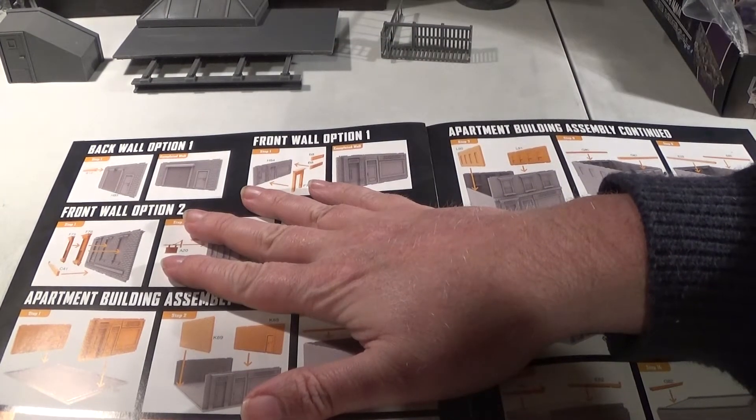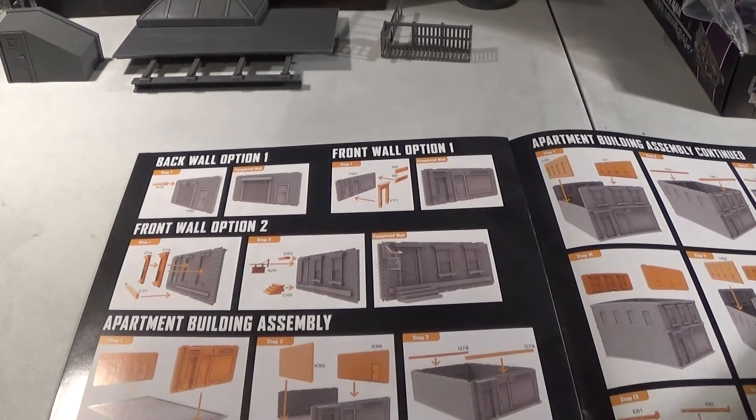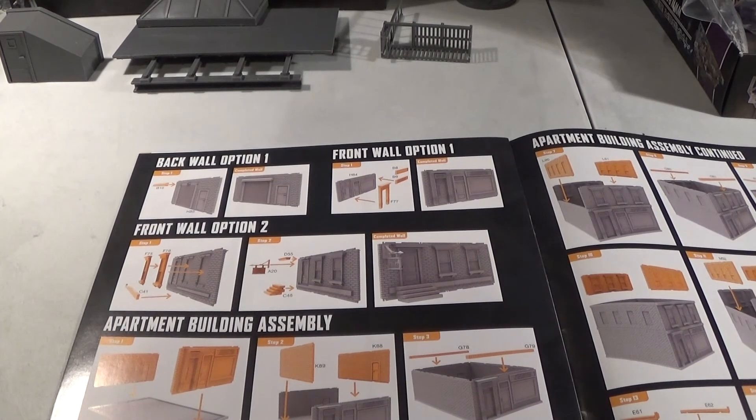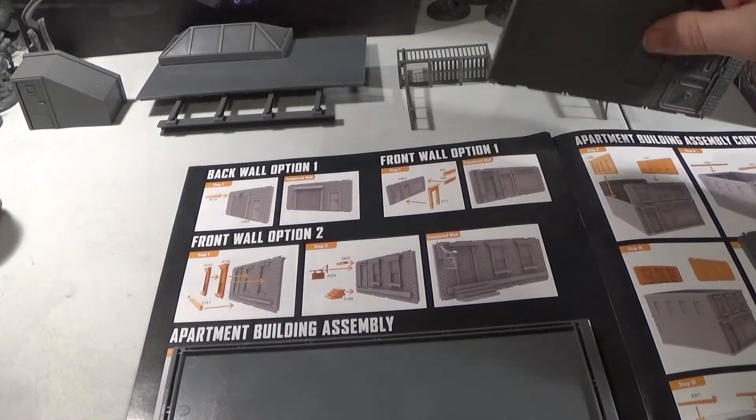Back wall option one, front wall option one, front wall option two — these are the different options to make it either Josie's Bar or Nelson and Murdoch. What do we think? It'd be good to do the Murdoch and Nelson if we're going to get Daredevil — you can have him creeping in the back. We've had a think and we're going to build the law firm. It's Daredevil-orientated, and I think the pub also looks like a good idea, but we're going with Nelson and Murdoch.